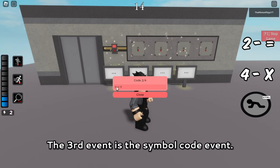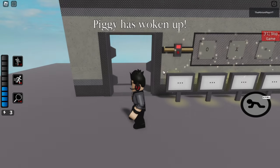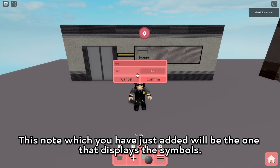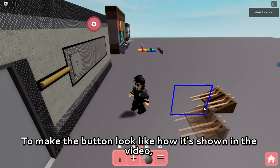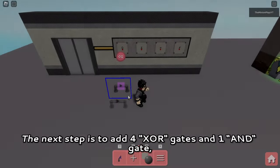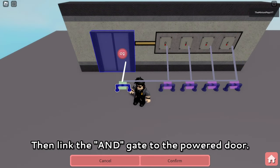The third event is the symbol code event. I will use the same codes as shown in the RB Battles map, and you can totally customize the symbols to your own preferences. We will begin with adding a monitor and a landscape orientation of a node. Then add a monitor offset and a portrait orientation of another node, which will be the one that displays the symbols. To make the button look like how it's shown in the video, simply add a stick display as an offset, followed by adding the buttons and adjusting with the move tool. Repeat the same steps with three other symbols. The next step is to add four XOR gates and one end gate, linking all four buttons to the XOR gates and from the XOR gates to the end gate. Then link the end gate to the power gate.